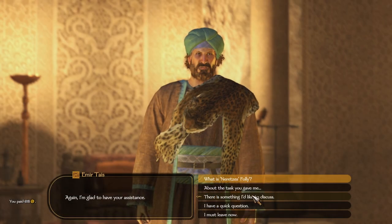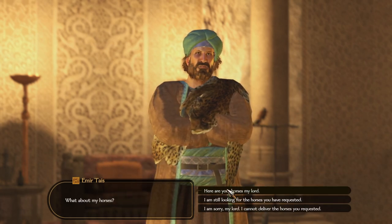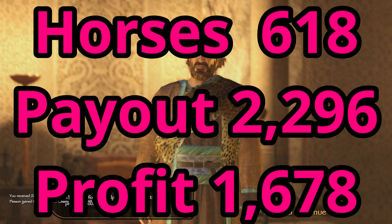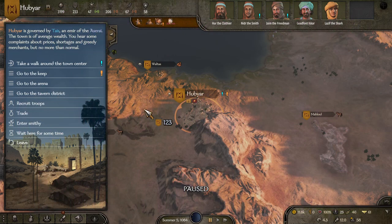Now we're going to go back to the Lord and talk to him about the task. Here are your horses. He paid me 2,296 gold. I gained charm and I gained relation with him. As the game progresses, the requirements of how many horses they need will increase, but the payout will increase as well.